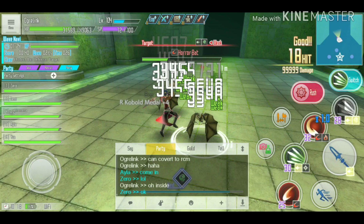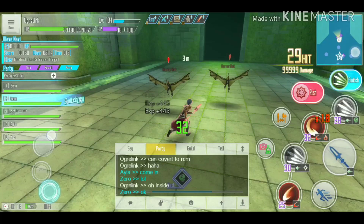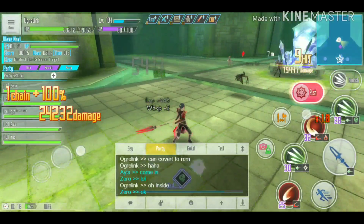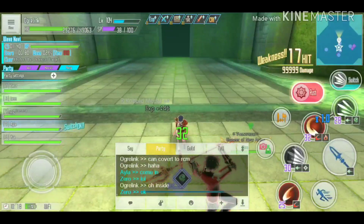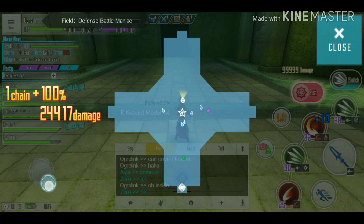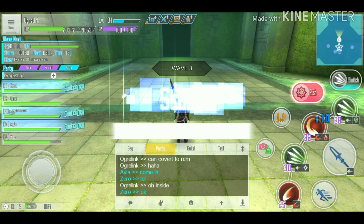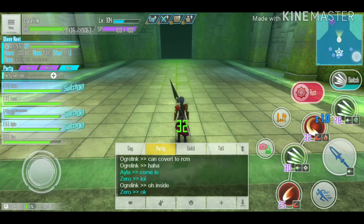If you really need to help a teammate, only assist the person directly next to you — don't run all the way to the opposite gate, as that wastes time and lets monsters past you. Also make sure you have AOE skills equipped, since monsters always come in groups.